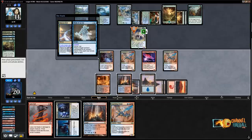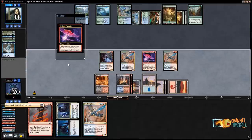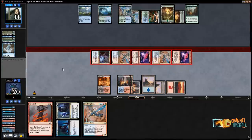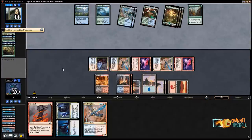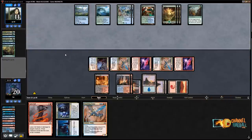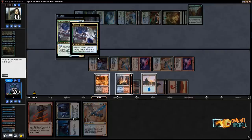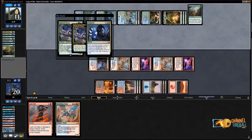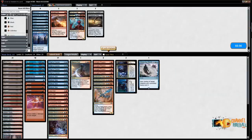Blink of an Eye their Hydra. I might be able to get them here. They'll fog, and I'll stop on their second main phase. If they don't have a second Wilderness Reclamation, I can bounce their first one on their main phase — then they don't untap all their lands. We get to play and bounce their Wilderness Reclamation, so now they don't have an untap. They can block a Crackling Drake and they actually die.